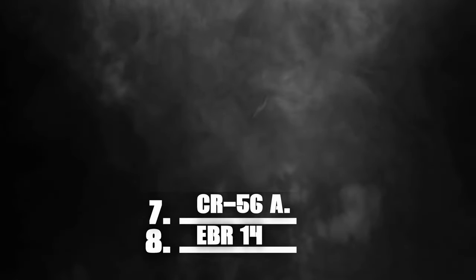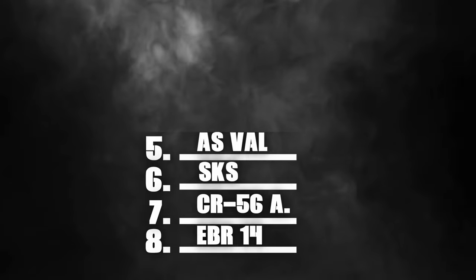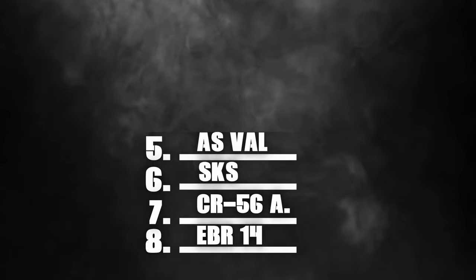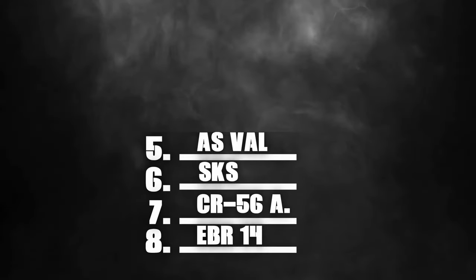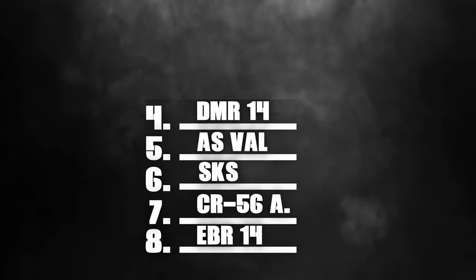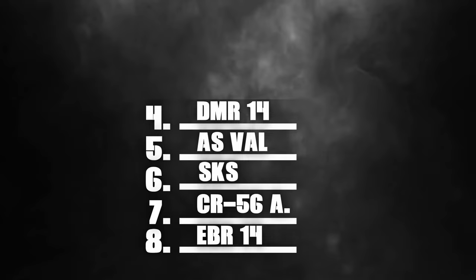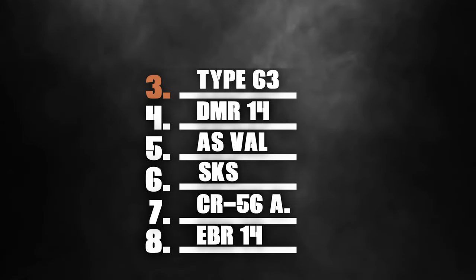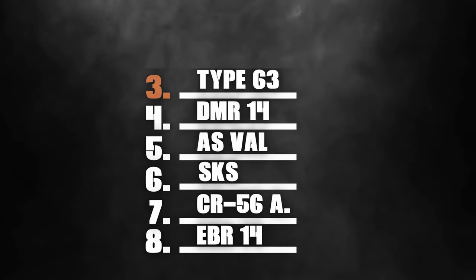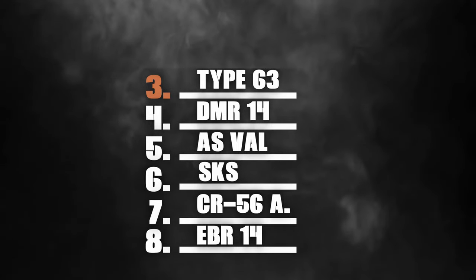Final rankings: the EBR-14 in eighth — not good at anything. CR-56 AMAX in seventh with a faster fire rate and better TTK than the EBR-14. The SKS in sixth — better TTK than both the EBR-14 and AMAX, and that 20-round mag helps despite taking sniper ammo. The AS VAL in fifth — great TTK but held back by the 10-round mag and horrible bullet velocity. DMR-14 in fourth — consistent 600ms TTK, 20-round magazine, and the ability to engage at longer ranges.